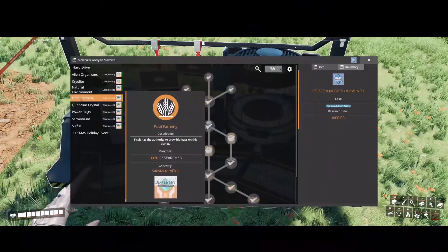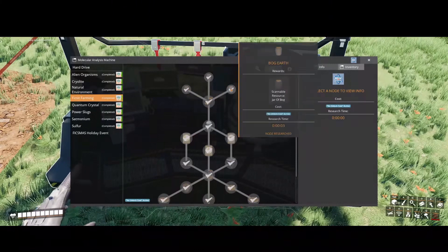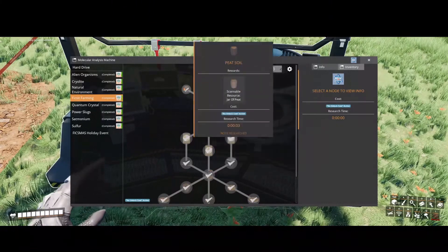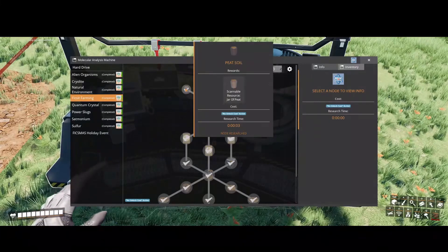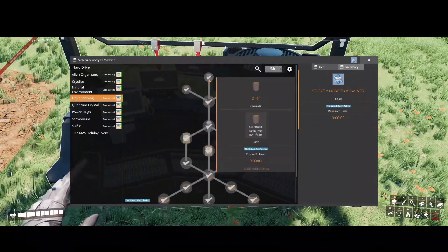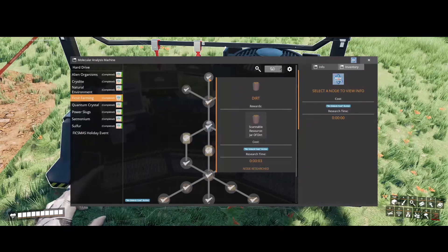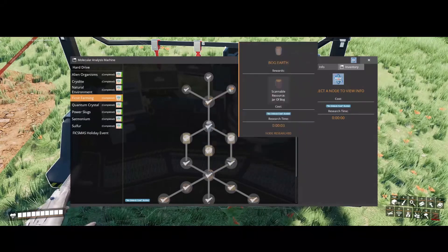Fix-It Farming — let's see what kind of trouble we can get into. With Fix-It Farming, as you unlock the three different types of soil — bog earth, dirt, and peat soil — each yields different seeds. Peat soil is how you get the yasi seeds, banana, and pumpkin seeds. Regular dirt is where you get wheat, corn, potato, and carrot seeds. And bog earth is where you get flowers, apples, mycelia, and cotton.